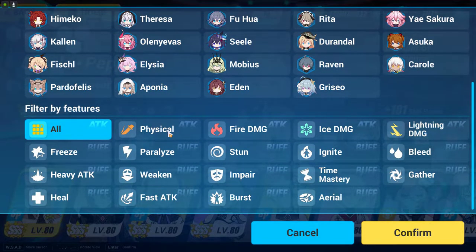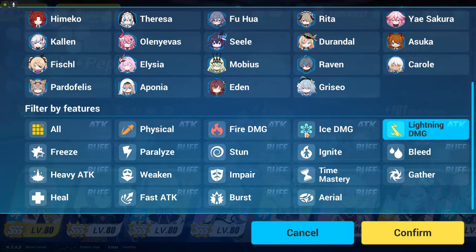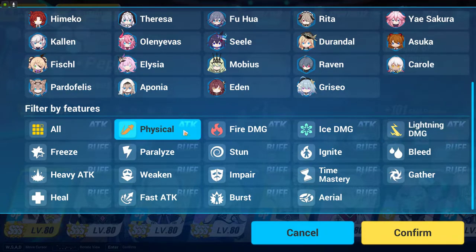As you can see here, there are physical, fire, ice, and lightning damage. Fire, ice, and lightning are considered as the elemental type. Elemental type in this game cannot create reactions — unlike Genshin Impact, in Honkai Impact elemental does not create reactions. For physical attacks, they can actually create effects. So if you want to use any type of critical damage or critical rate, you can basically use it on the physical one but not on the elemental one. Now here is a more important thing: the buffs.